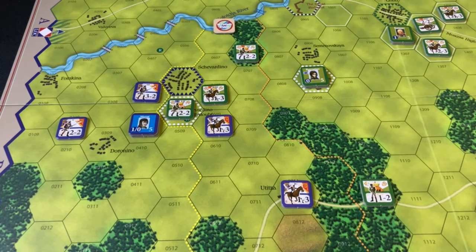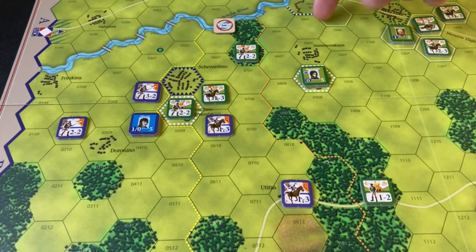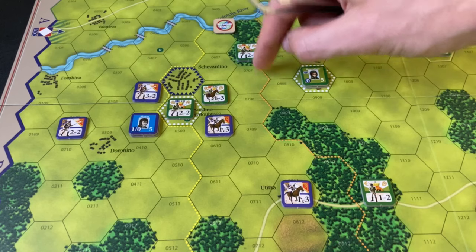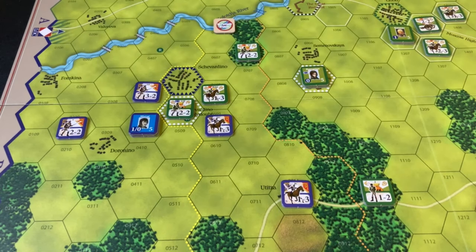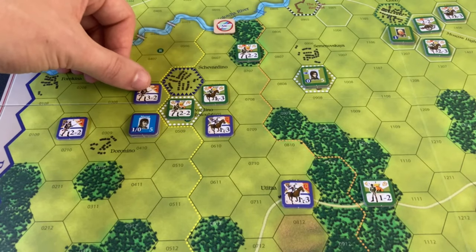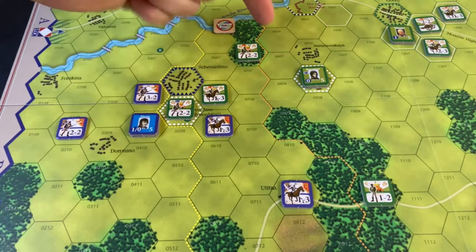In typical Russian fashion for this campaign, a random card was drawn — Kutuzov Vacillates — where they can't release on the defense release plan, so no units were let go. On the Russian dusk turn 3, the 6th Corps is coming down to the forest to threaten the town of Shevardino, which is an objective hex for the French, but also to potentially cover any retreats.